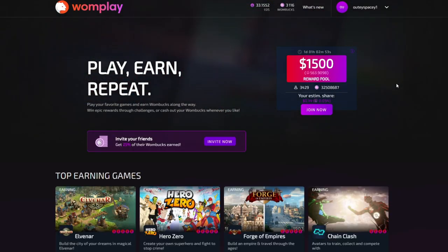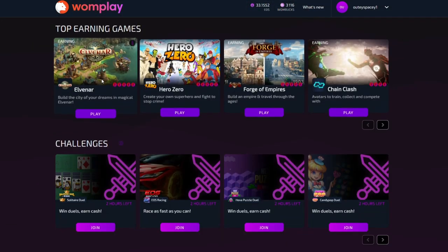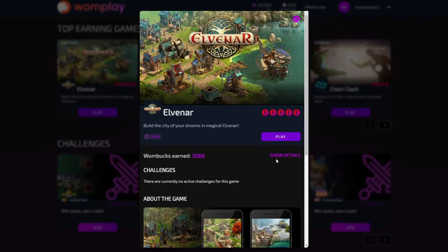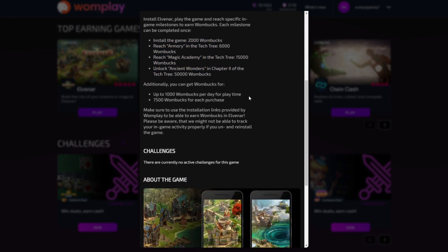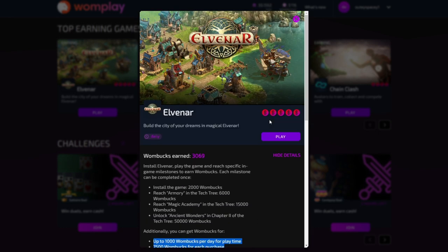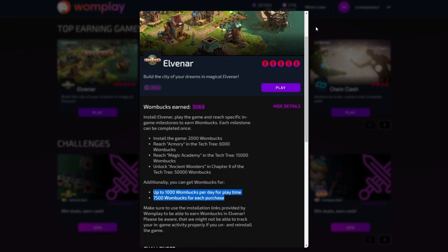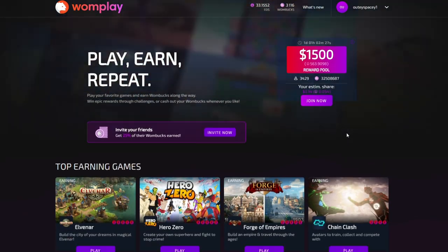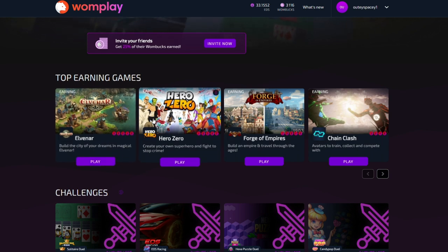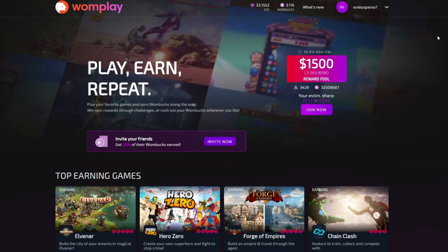We didn't mention playtime for nothing. One way to actually earn with Elvenar is Warmplay. You can get over 2,000 Warmplay bucks right from the start and even more for reaching various milestones. And that's not to mention that you get Warmplay bucks for spending time in the game and purchasing stuff. So even if you have a hard time reaching a milestone without spending a dime, you can actually get something to cash out later on. For more info, find the Elvenar tile in our tab earning games carousel and tap or click on show details.